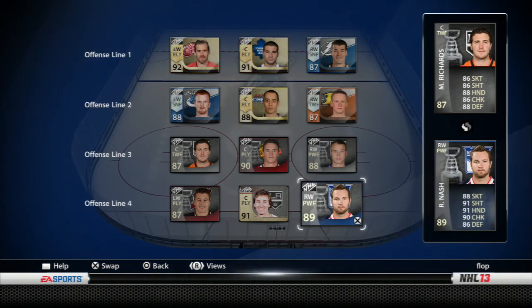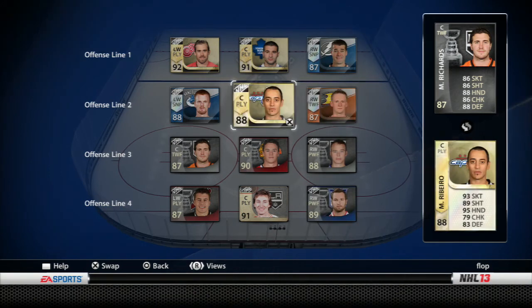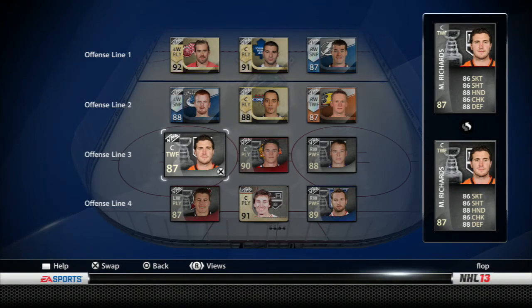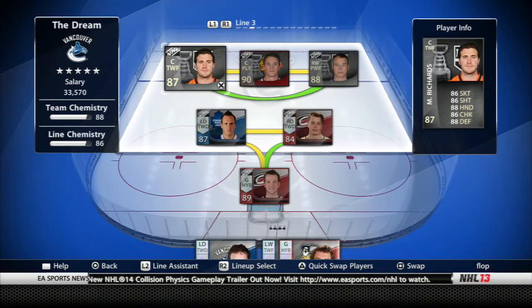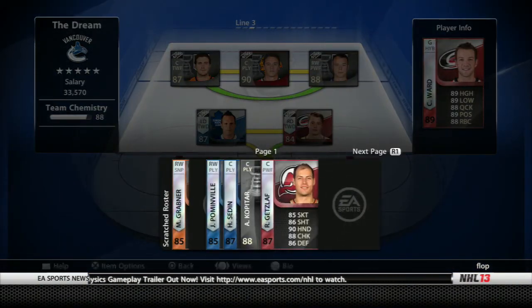Then for the Team of the Week we got Ribero for 30k, the regular Zetterberg, and Rick Nash. And for the Kunits trade — I think the only other trade we made — we got Perry, another Patrick Marleau, Getzlaf, and Finuf. That's pretty much all our trades, and that's actually very very solid in my opinion.